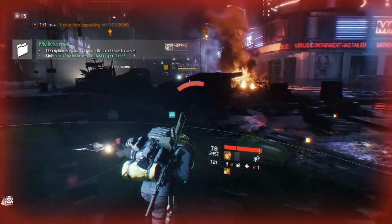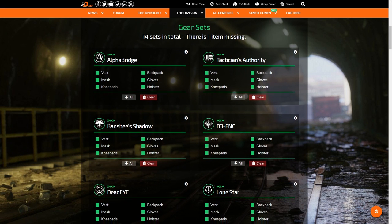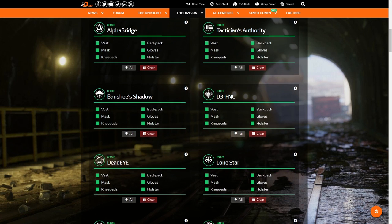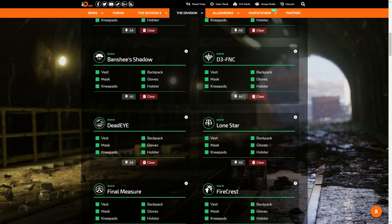A handy little site that can help is MyDivision.net. It provides an overview of every classified gear set and their 6 gear pieces. You can check the boxes of the ones you already have, giving you a quick overview of your collection. The site is in the description.